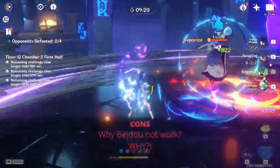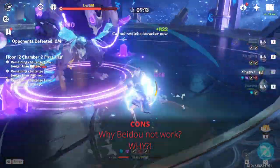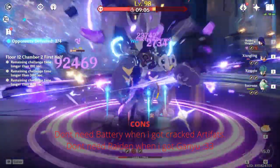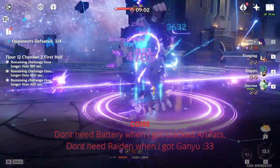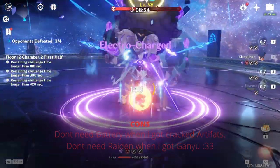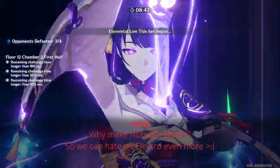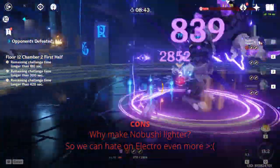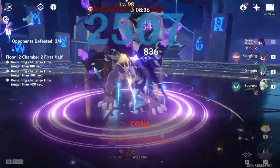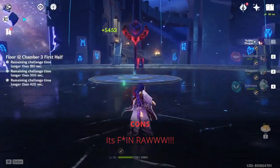She does have synergy problems with Beidou, which is sad because a team around those two would have been pretty good, especially running mono Electro with Sara and Sucrose as support. Her role as a battery becomes less relevant when your team is already built with the proper energy needed without help. She also has inconsistencies with overload damage in that lighter enemies fly away when overloaded, and finally my biggest gripe is that Raiden cannot cook anything for her life — if Gordon Ramsay himself told her to cook, she just wouldn't function.